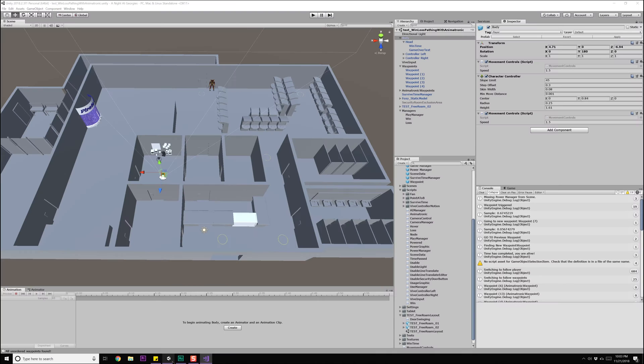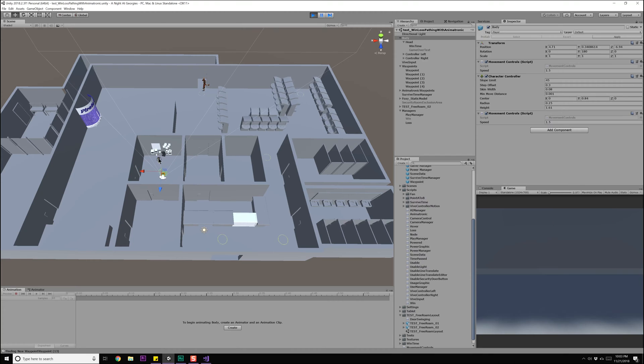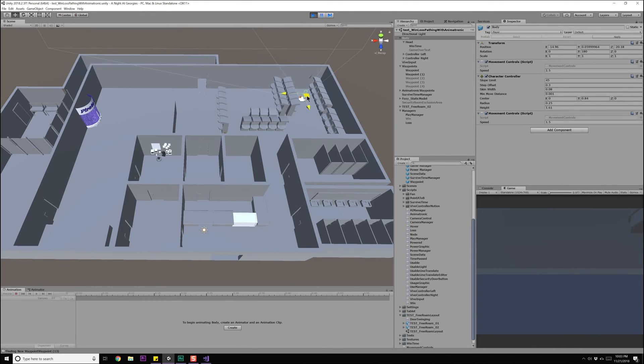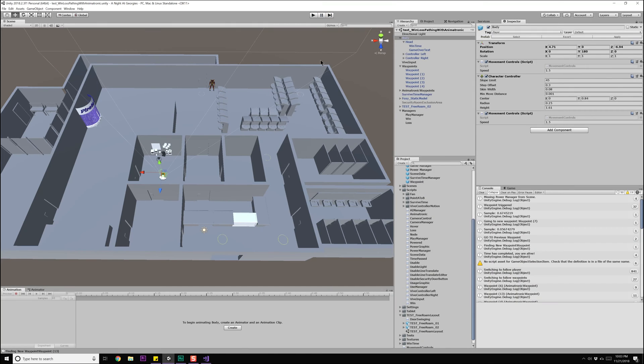Let's check the waypoints in the PlayManager — currently they're unordered so I can go in any sequence. Moving the player through all the waypoints — and there we go, 'You've Survived' pops up on the screen. Great, that was pretty quick and easy.